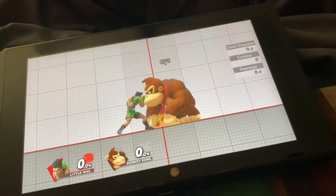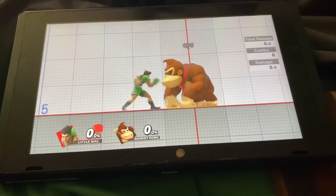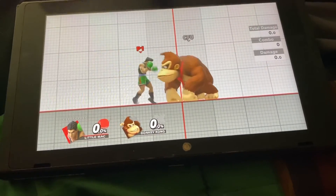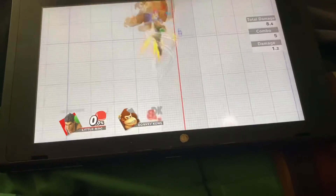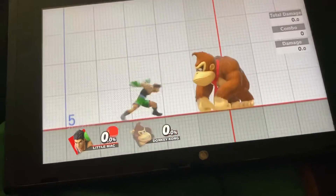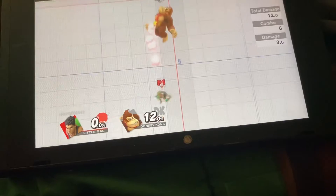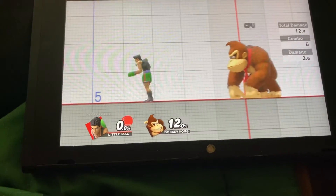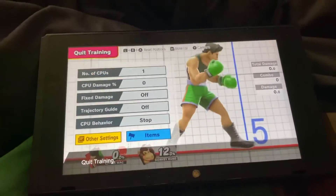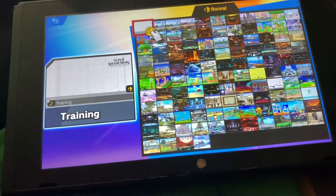Here's the thing that really ruins grounded up B: it does 12%. That's just okay for an up B, especially if you're using it out of shield. But here's where it gets a little bit stupid. The aerial version does the same amount of damage — but it gets worse somehow, for grounded up B.